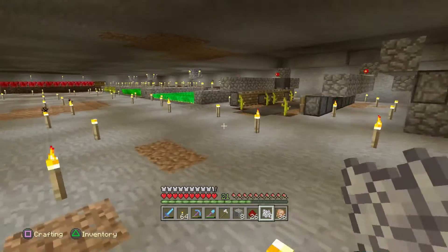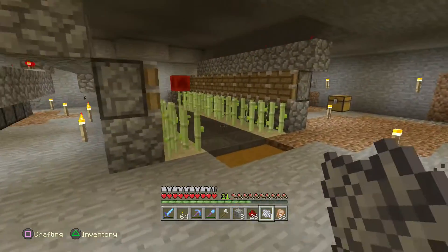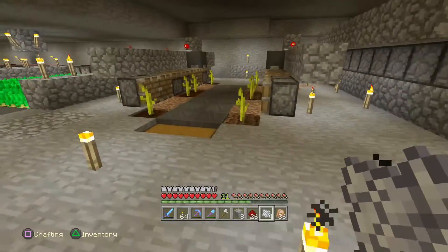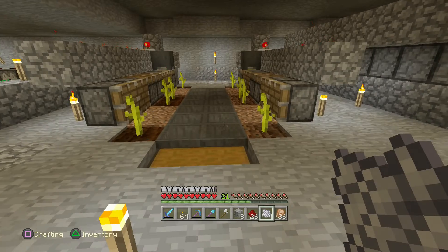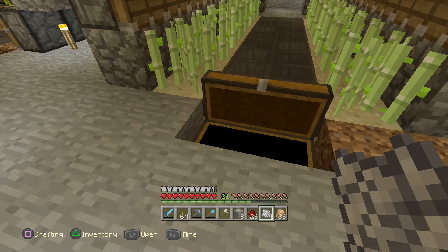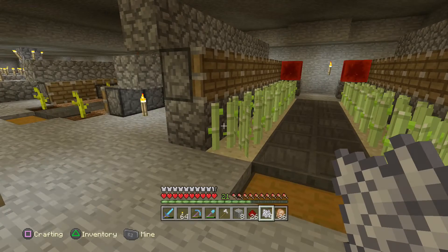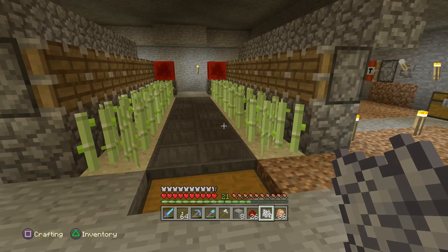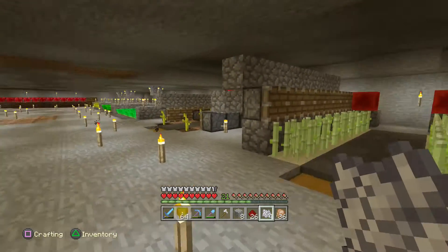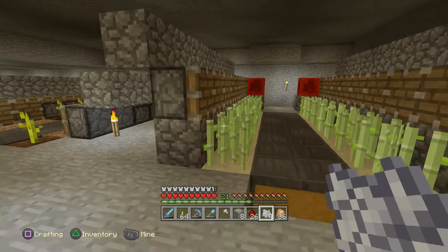I forgot to mention — these designs, I got them from Mumbo Jumbo. I think his channel's name is Mumbo Jumbo, so look him up and you can see the designs and how he did it on PC. Of course this is a PlayStation version. The bigger one I will be doing — I'll build that some other time to get a lot more sugar cane. Because this can be used for potions and for trading, so I'll probably use a lot of the paper for trading I think, and then potions.